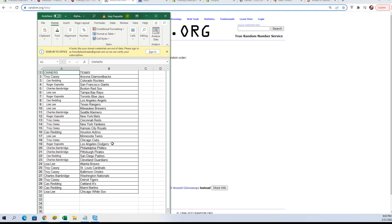Lisa L, you've got the Twins. Troy C, you've got the Cubs. Roger E, you've got the Dodgers. Charles B, you've got the Phillies and the Pirates. Cass R, you've got the Padres. Charles B, you've got the Guardians. Lisa L, you've got the Braves. Troy C, you've got the Cardinals and Orioles. Charles B, you've got the Nationals. Troy C, Tigers. Cass R, you've got the A's and Marlins. Lisa L, you've got the White Sox.